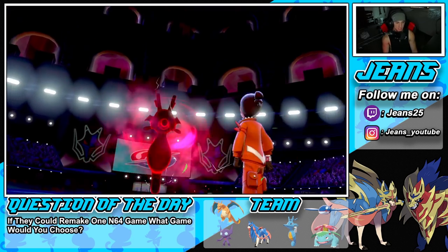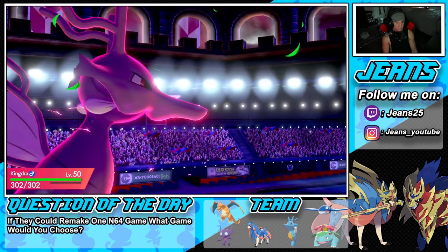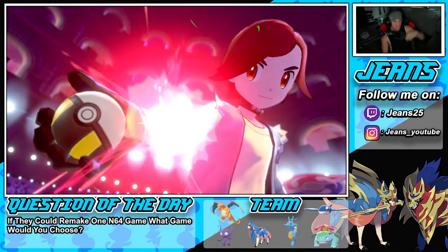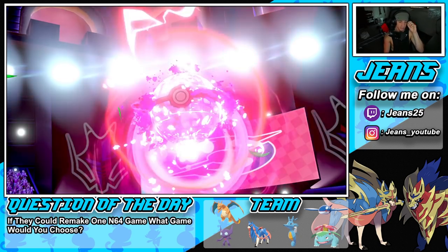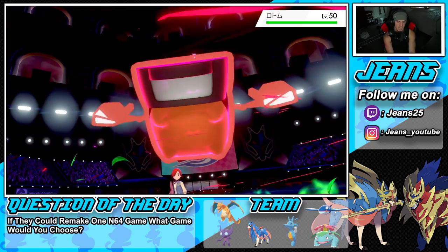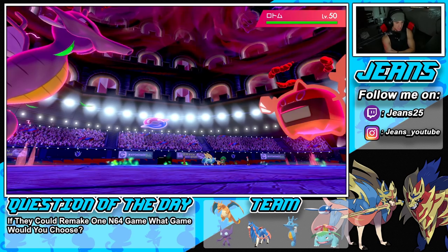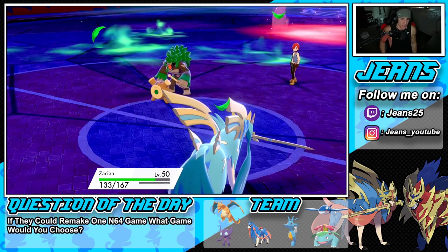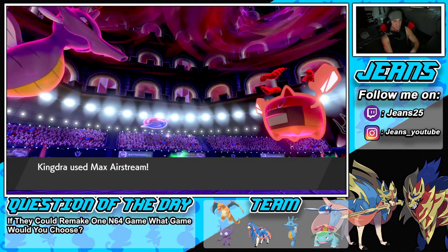I'm just wasting a turn hoping he brings in Groudon so I can get the swap in after — that's the name of the game with weather teams, who's gonna outweather who. He ends up Dynamaxing Rotom, which scares me a bit. Rotom gets Dynamax, probably drops some lightning, might set terrain. In that case I'd swap in Kyogre next turn. He might fake me out — he goes for Grassy Glide instead, so we can get the sub off.